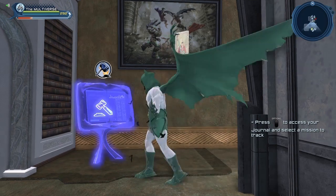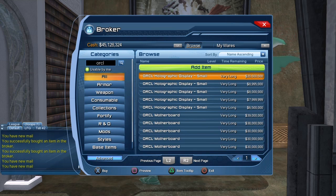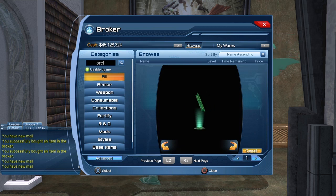You can also get the display from the broker. The price goes from 20 million all the way down to 6.5 million. It's a pretty cool looking display, and if you want multiple copies you do have the option to purchase more.